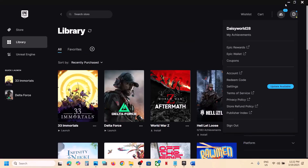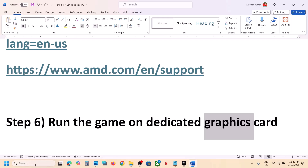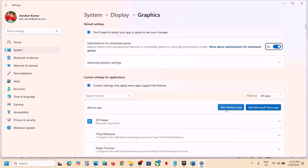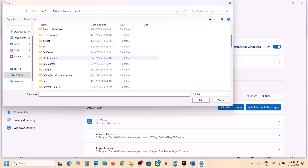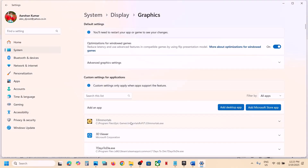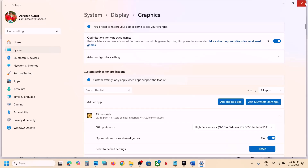The next step is to run the game on the dedicated graphics card. Type 'Graphics Settings' in the Windows search box and click on it. Click 'Add Desktop App,' go to the game installation folder, select the game exe, and click Add. Once added, click on the game entry and set GPU Performance to High Performance, selecting your dedicated graphics card. Launch the game and check.